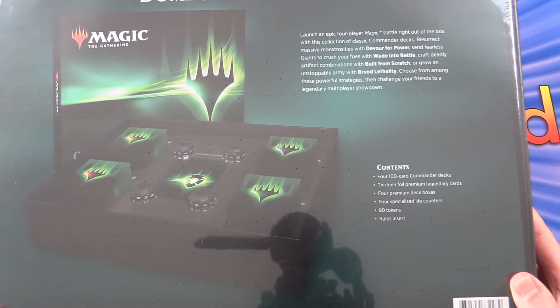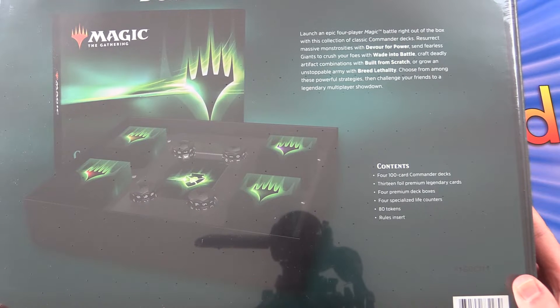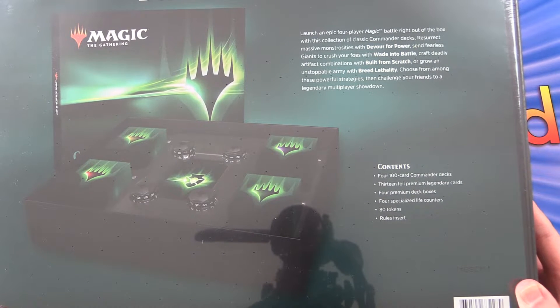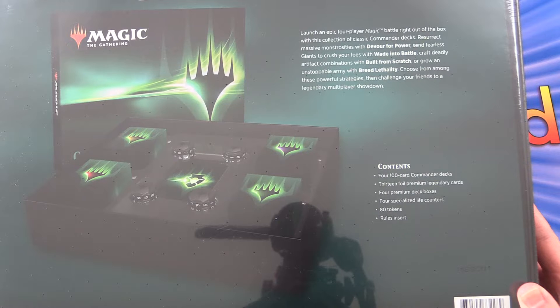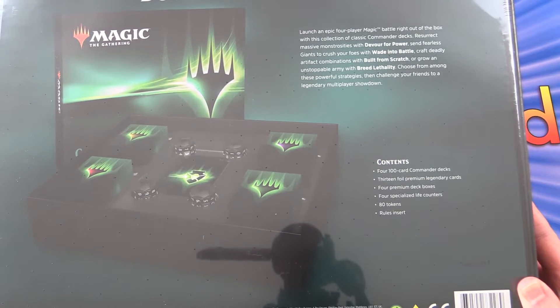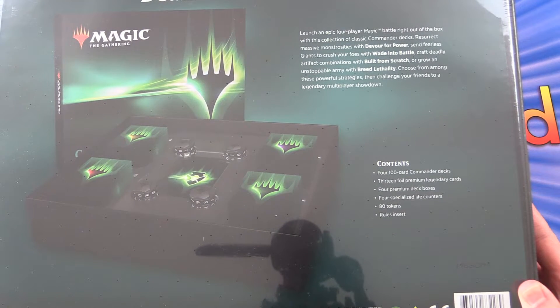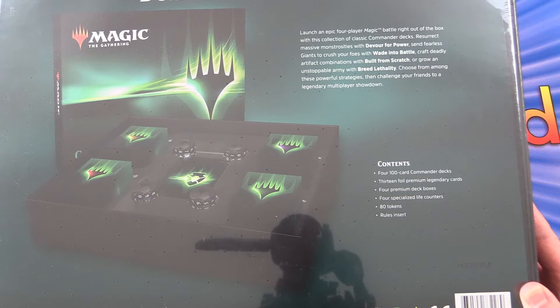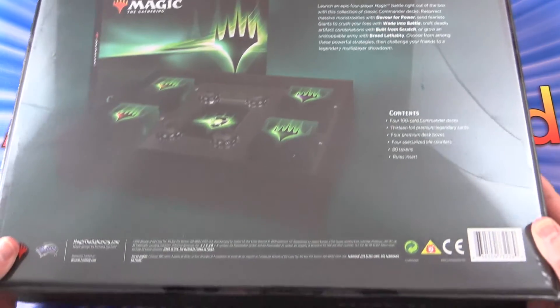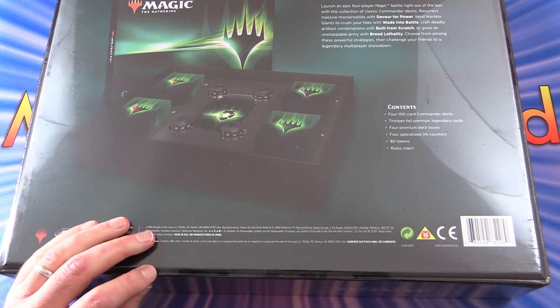So what do we get here? Launch an epic four-player magic battle right out of the box with this collection of classic Commander decks. We can resurrect massive monstrosities with Devour for Power, send fearless giants to crush your foes with Wade Into Battle, craft deadly artifact combinations with Built From Scratch, or grow an unstoppable army with Breed Lethality. So we have four 100-card Commander decks, 13 foil premium legendary cards, four premium deck boxes, and these life counters are pretty cool - we get four of those. 80 tokens and a rules insert.